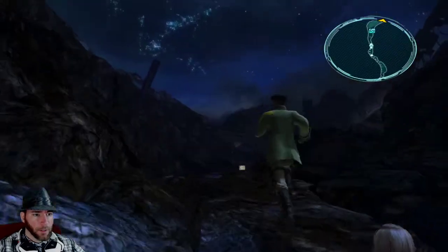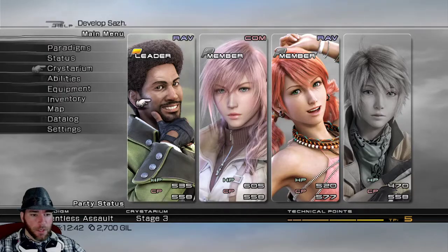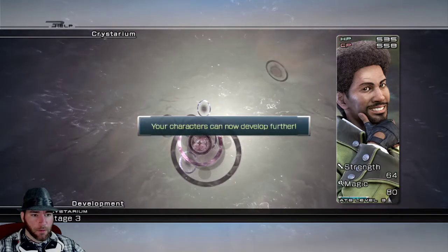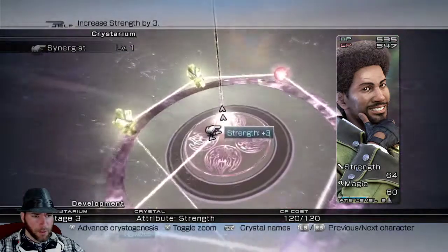Got a save station coming up. Let's do Crystarium. You got five moves. You just got Commando, but let's look at the other ones first and make sure we maxed out. Can develop further. There's Commando. You still have some hit points, some strength and whatever, and there is one strength left?